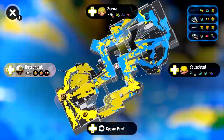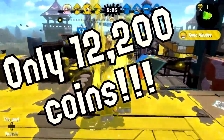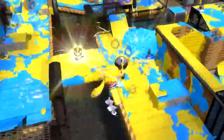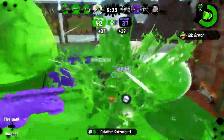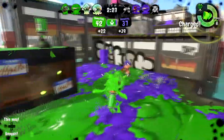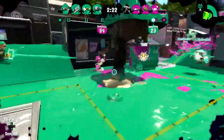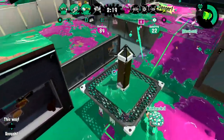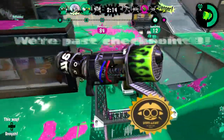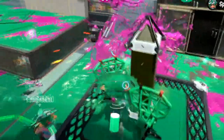But you know what isn't terrifying? The price of the Neo Sploosh-o-matic. At a fine 12,200 coins, you can make back this price in just a handful of matches. But wait, there's more. If we haven't convinced you to buy this weapon at full price, don't missile out on this amazing deal. If you're willing to pay 10,000 coins for this Neo Sploosh-o-matic, we'll let you take half off of any other Tenta Missiles weapon in the shop — whether it's an N-Zap 89 or a Grim Range Blaster, we've got you covered. And you'll have your foes covered in Tenta Missiles.